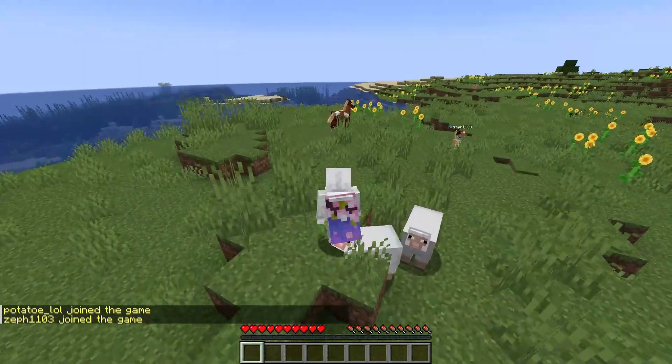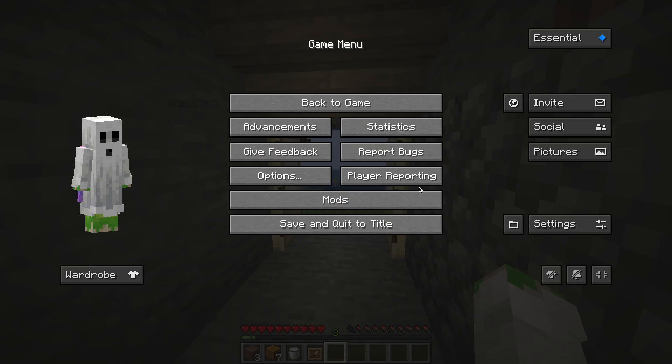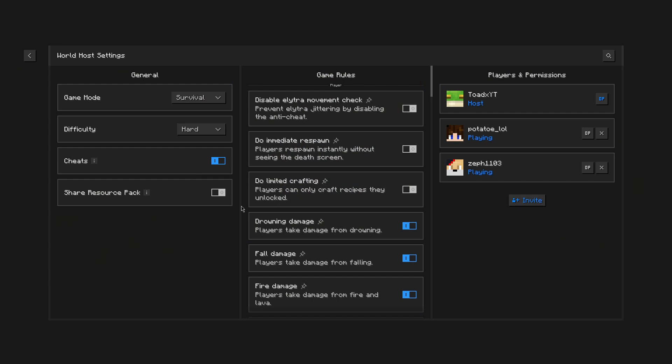And just like that, you have a world with your friends. If you did make any mistakes while hosting your world, if you press Escape and click World Host Settings on the right, you can change any of the settings right here, as well as kick your friends or make them operators.